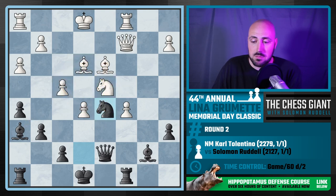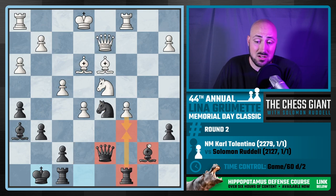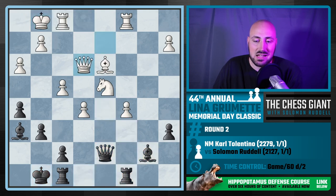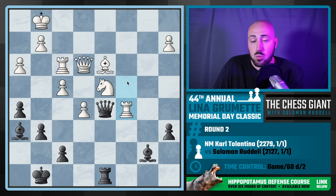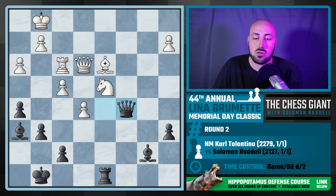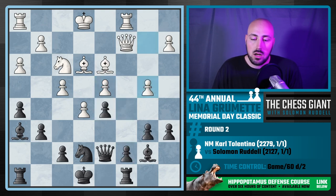I play knight d5, trying to attack the bishop and use two pieces to attack that pawn. Carl doesn't play this in the game, but let's say queen d2 — I could just castle and keep the tension. I see that I have two very active bishops. If white plays c6, I have three pieces all on that square and can take the pawn right back. Even one little slip — rook takes c5, I take back with the queen, the rook is attacked, the knight is attacked twice, and white is in big trouble.